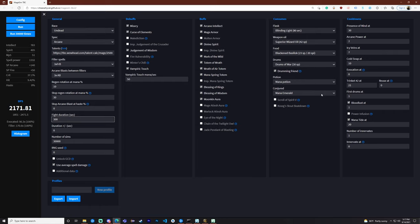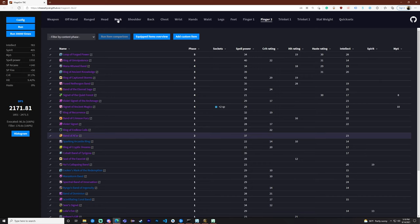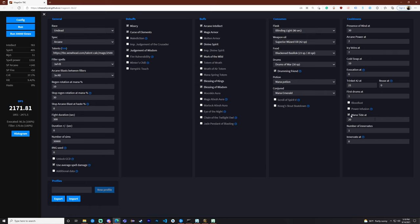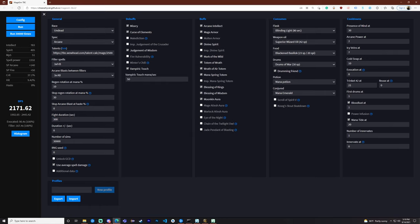This is also with drums, Bloodlust, and an innervate. I'm going to paste this simulation link in the description and you can modify it and change your gear to see what's best for you. If you don't have a boomkin, a shadow priest, or a shaman, and you remove Bloodlust, Mana Tide, and innervate, then your DPS is going to be around 1.5k in a five-minute boss fight. You can see how much you need those — a good group setup is very important.